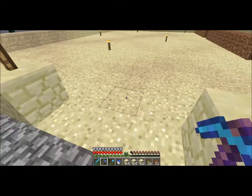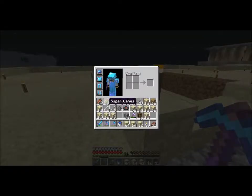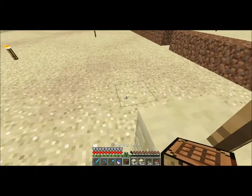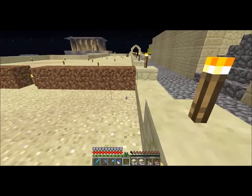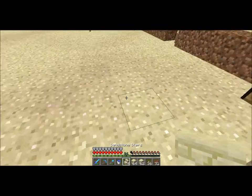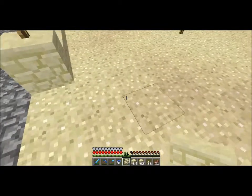This is gonna be the stairs. Actually, I don't have a crafting bench — oh, I do have a crafting bench! I did not know I had that. I was kind of upset at myself for not having it, but apparently I have it. Sandstone stairs — okay, we want boom boom.